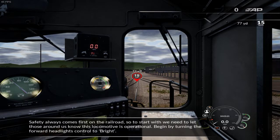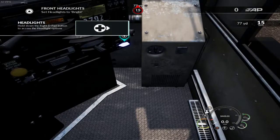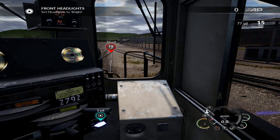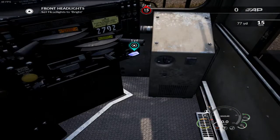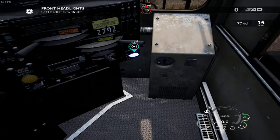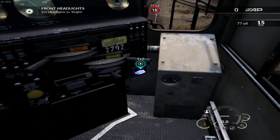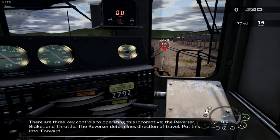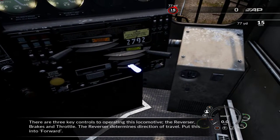All right, let's see if we can get this train rolling. Safety always comes first on the railroad, so we need to let those around us know this locomotive is operational. Begin by turning the forward headlights control to bright. I'm just going to use the mouse. There are three key controls to operating this locomotive: the reverser, brakes, and throttle. The reverser determines direction of travel — put this into forward.